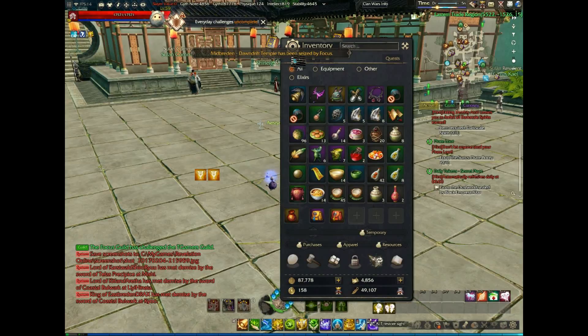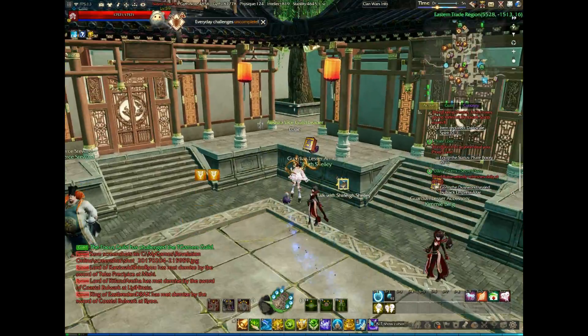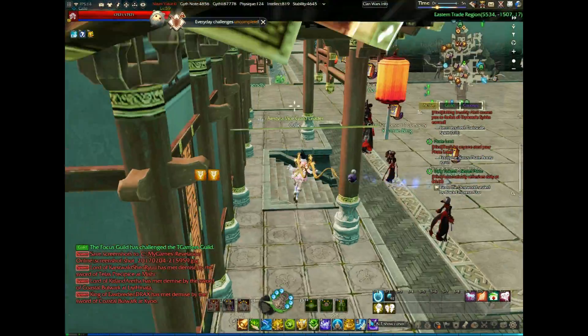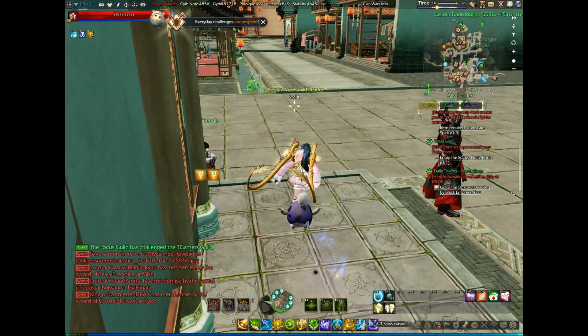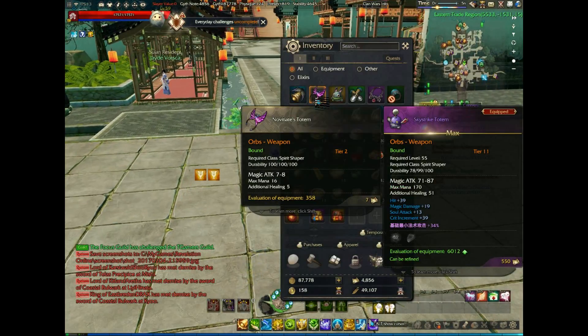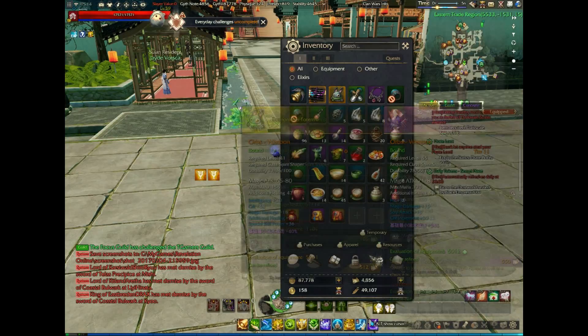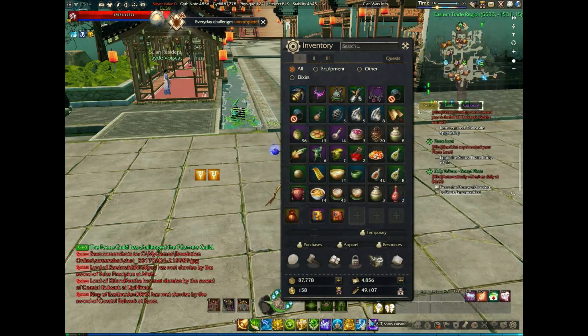This video is just going to go over the different types of gearing and the different ways that you can gear. There's a variety of different gear. There's the white gear that you start out with, then while you do the quest it will give you green gear, then later on it gives you the blue gear, and that's how the tiers are, and then after that there's the gold.